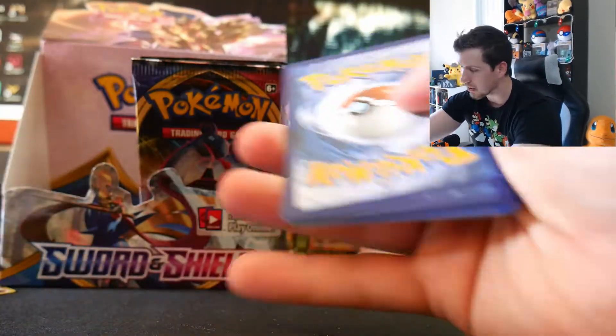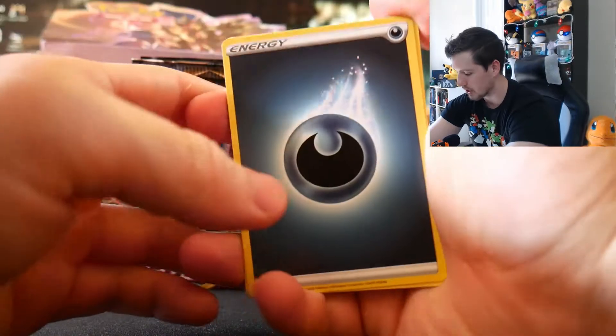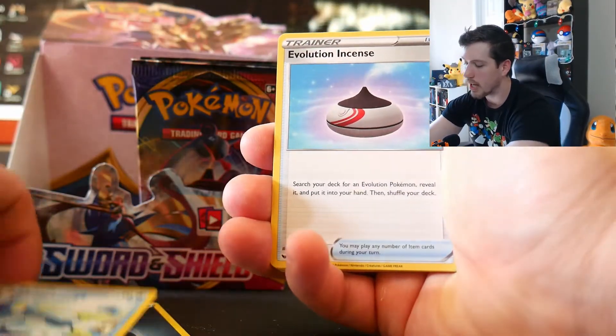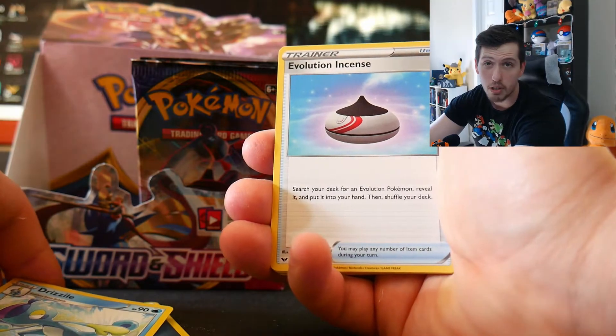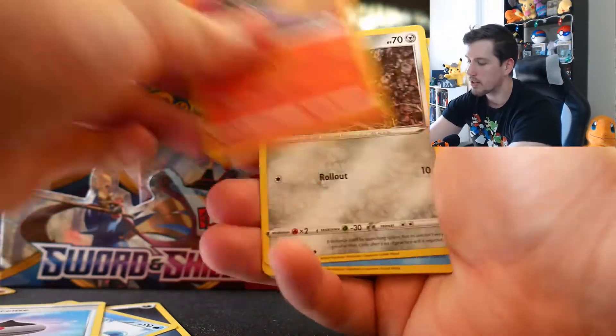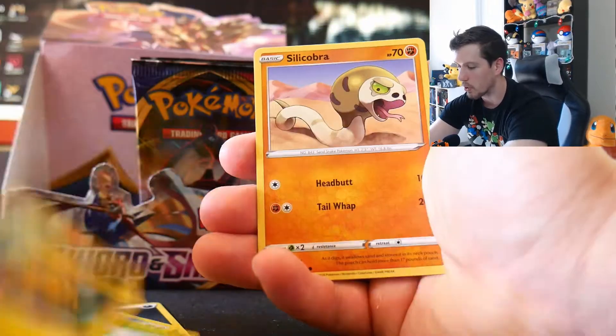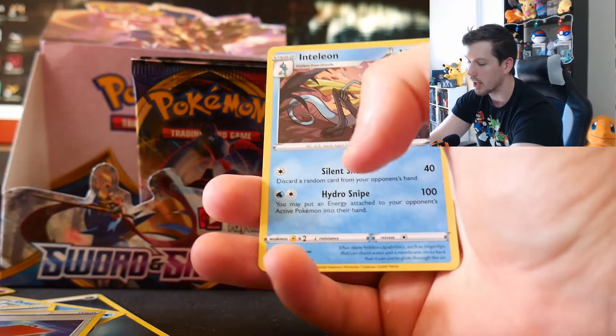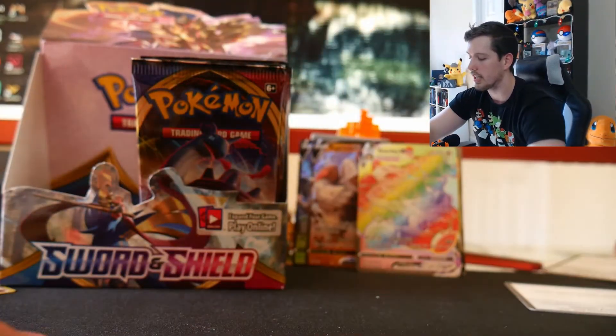I don't care about the code card color — we're still going. Why does Snoop Dogg always carry an umbrella? For the Drizzle! Pack: Drizzile, Salazzle, Ferroseed, Goldeen, Roselia, Joltik, Silicobra, Reverse Palpitoad, and Inteleon. We got a Drizzile and Inteleon in the same pack!